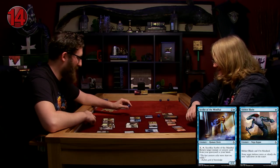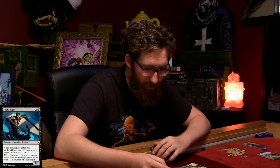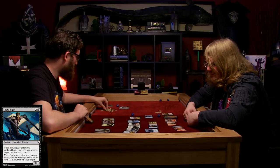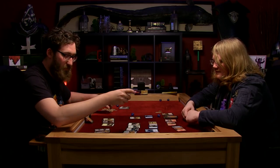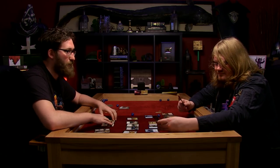You've broken the stalemate! I'm going to tap four and play the Soul Stinger. When Soul Stinger enters the battlefield, put two minus one minus one counters on target creature you control. When Soul Stinger dies, you may put a minus one minus one counter on target creature for each counter on Soul Stinger. So basically I could put them on him and when he dies, put them on someone else. What I'm going to do is put them on my bird and kill it so I can embalm him.